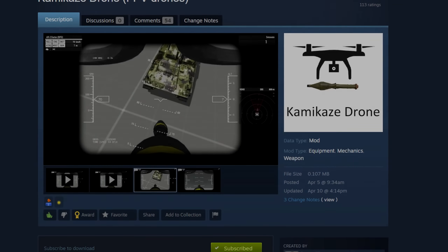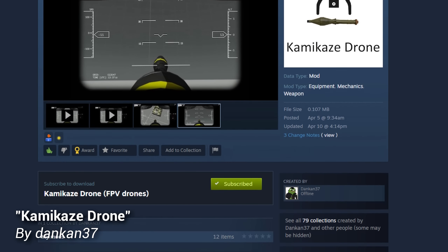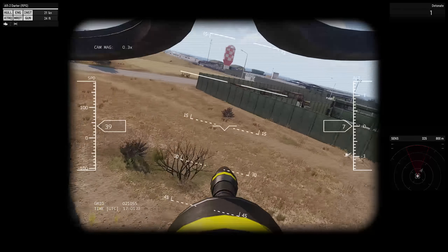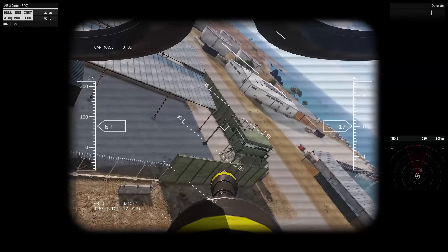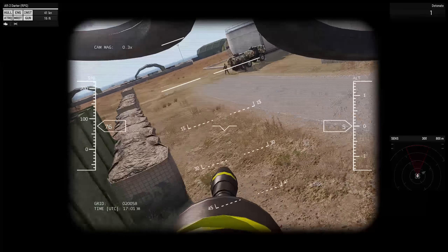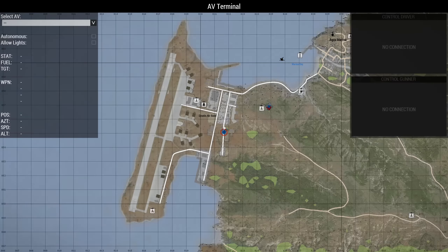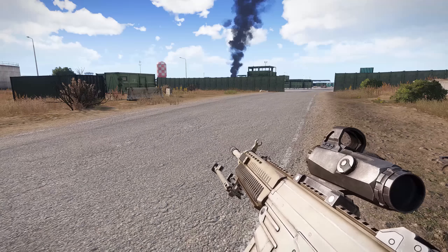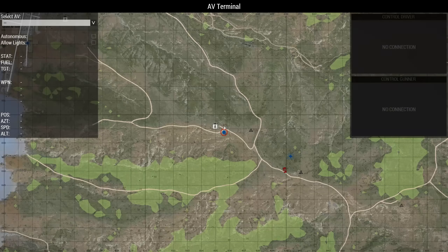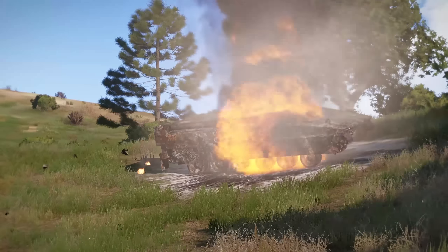At number 15 is Kamikaze Drone by DanCan37. We've entered a whole new realm of drone warfare with this one. Kamikaze Drone is exactly how it sounds — a Darter UAV outfitted with an RPG that can either be command detonated by the operator or will detonate on contact with a vehicle or other object. This type of combat has gotten a lot of media attention during the recent Russian invasion of Ukraine, as both sides have been seen utilizing such tactics.